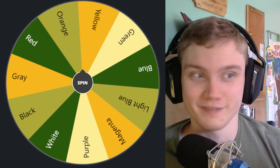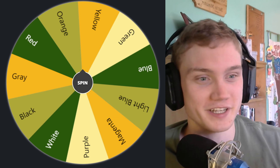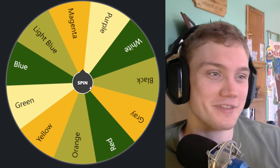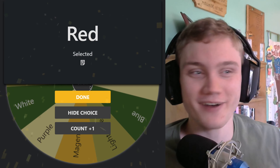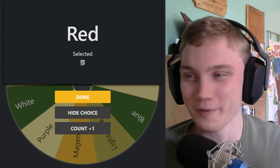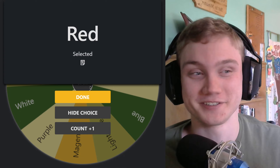And now the last one — the leaf color. I've got a bunch of colors in here. I mean, the tree can't really get any weirder, right?... Red! And surprisingly, that's not even the weirdest thing about this tree.